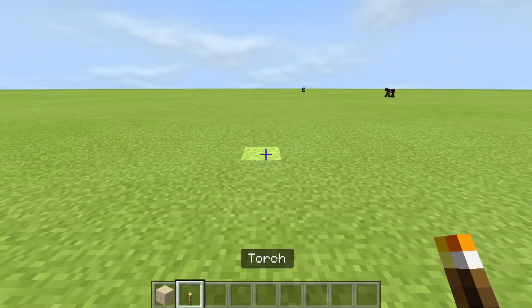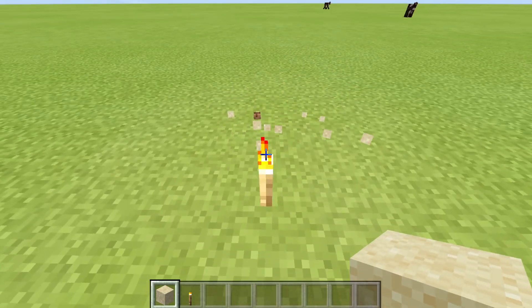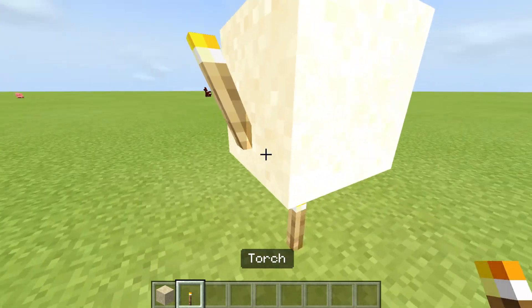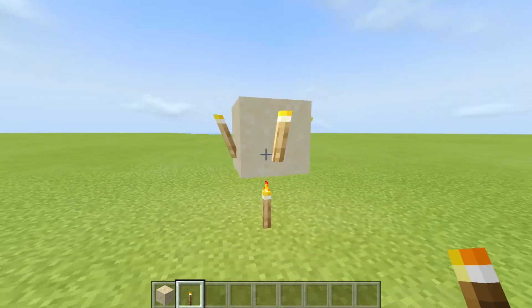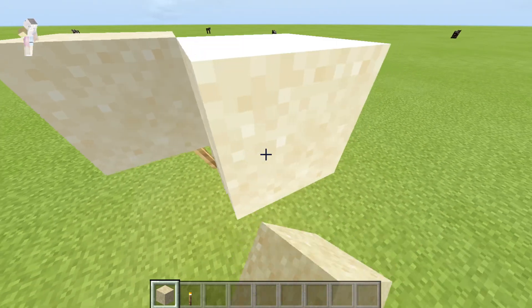All you have to do is place one torch down, then place a sand block on top of it. Then place four more torches on that block of sand, then place more sand on top of those.